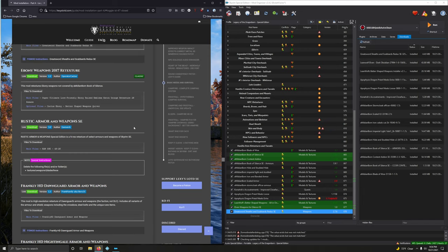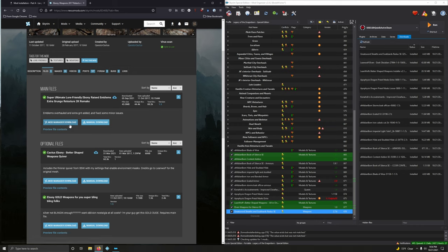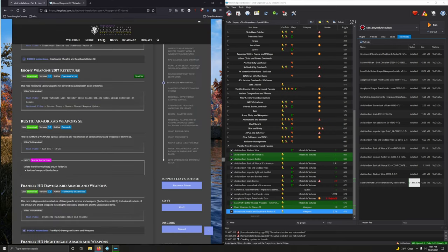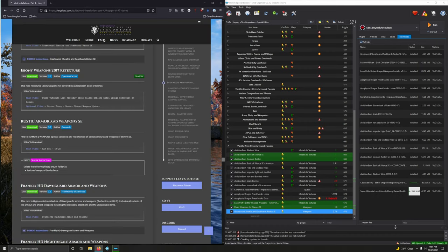Ebony Weapons 2017 Retexture — we've got a main file and an optional file. Super ultimate lore friendly, very cool. Download the main file. And with the Better Shape Weapons weapons quiver, download the first option — Cactus Ebony. My download seems to have lagged here, and this is how you fix this: right click, pause it, then double click it and it gets the motor running.